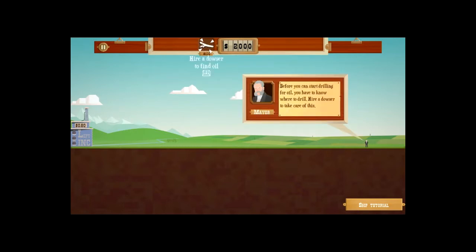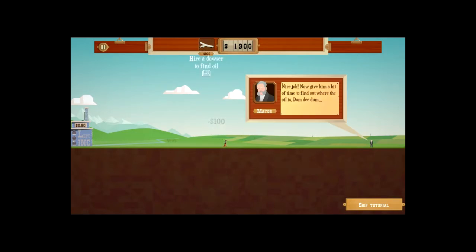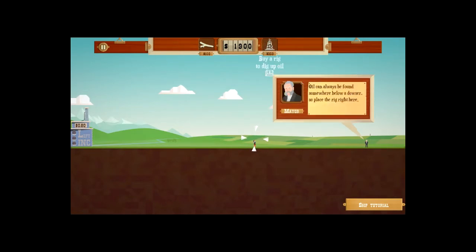2000 — welcome to your first oil mining operation, just follow my instructions and the oil will be flowing in no time. Press day as well. Okay, how do you drag it? Before you can start drilling oil you have to know where to drill. Hire a dozer to take care of this. Nice job. Now give me a bit of time to find the oil. Press B — oh, is that R? Yeah it is.